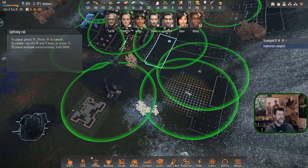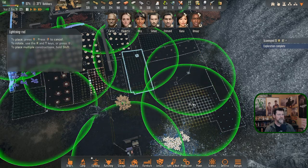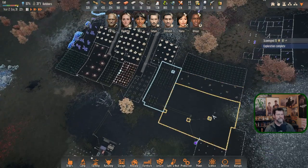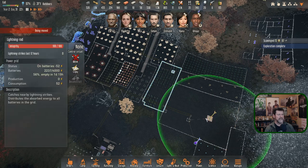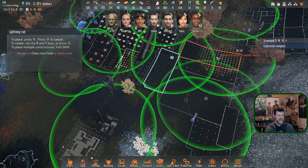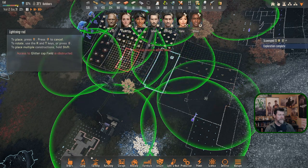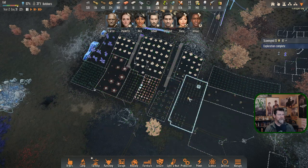Moving the lightning rods: one moves over to cover this area, repositioning to there. That's as far as we can go without moving the power pole. We need another one out over here, which means we need another power pole. Making a copy — this circle no longer exists, so placing one here. This rod moves over to fill in this void. Let's move it.